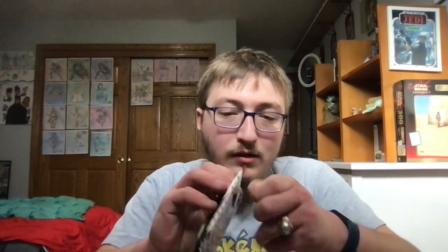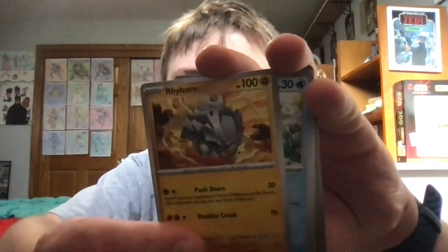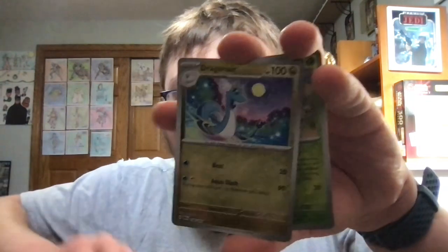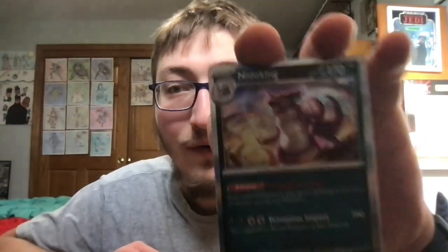Moving on to the last pack. Who knows, maybe I'll get another Illustration Rare from this last pack. Here's the last code card for you guys. Let's see: another Charmander, Spearow, Rhyhorn, Magikarp, Dewgong, Hitmonchan, Seaking — ooh, a Reverse Holo Dragonair! Followed by a Reverse Holo Gloom, and the final rare is going to a Nidoking Holographic Rare. And another energy card.